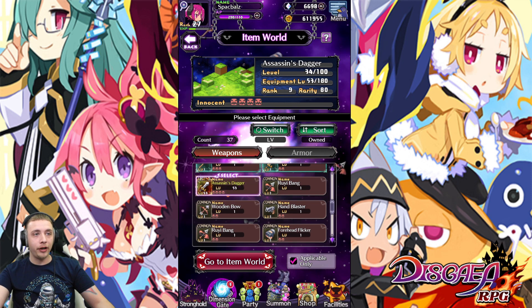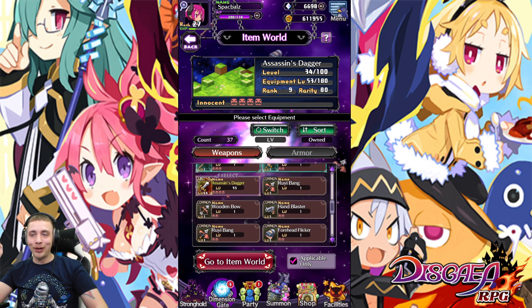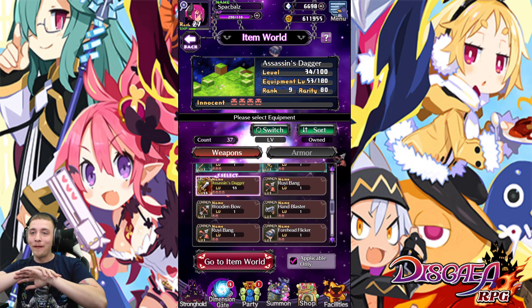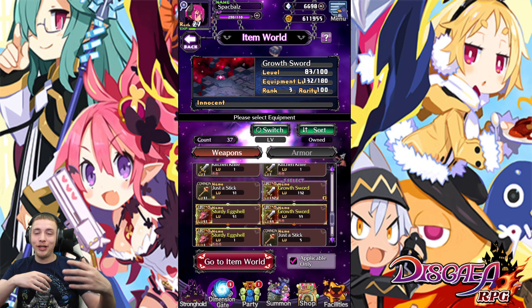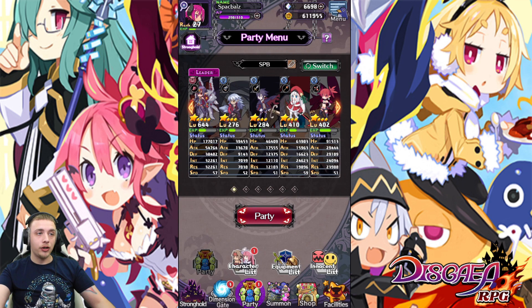There's one more thing I want to show you. This dagger is rank 9, and all the gear the game starts you off with is kind of a trap. They give you legendary gear at the start, but it's level 1 — it has maxed innocents but gives almost no stats, like one attack. The starting legendary gear is basically a trap. Don't level it up; just take the innocents off it and put them on your rare and common gear. You'll get about five times the stats.